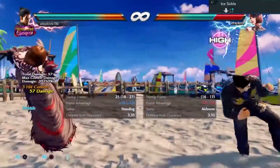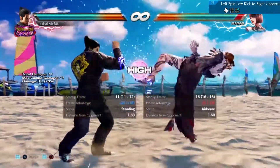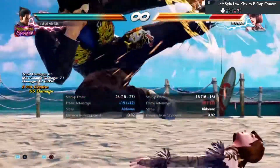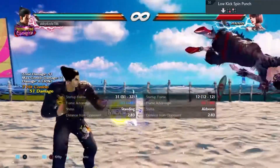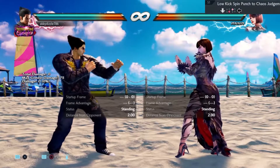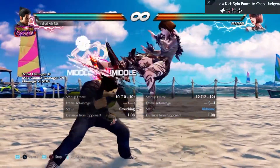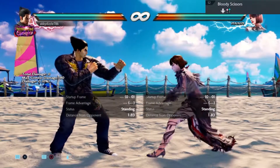Move forty seven — sidestep right and punish. Move number forty eight — you can see the low coming, so low parry, then twin pistons, stay down, twin pistons. Move fifty one is safe, it leaves you in minus frames, and when she does her stance definitely don't do a low because you'll be punished for it. Move fifty two can be sidestepped in either direction.